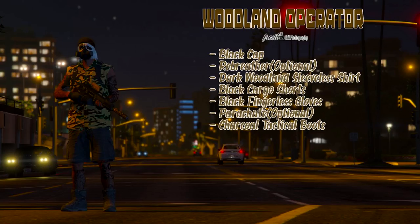This next one from Freed Photography is called the Woodland Operator — more of a casual style hunter outfit. You can see it's relatively simple to make: you need the black cap, the rebreather, the dark woodland sleeveless shirt is what's going to give you the woodland feel, and then you have the black cargo pants with the charcoal tactical boots. All in all, I think it turned out pretty awesome. I like different, somewhat unique looking outfits, so I think that one definitely fits the description.